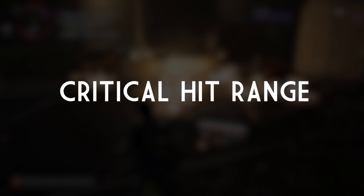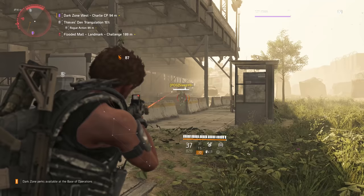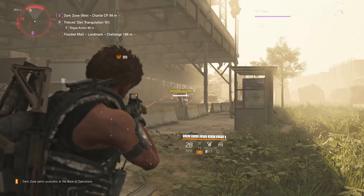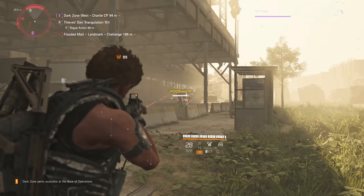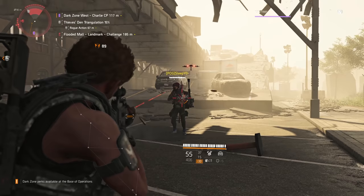First up, I want to talk about critical hit range on weapons — not critical hit chance, not critical hit damage, but critical hit range. In The Division 2, all weapons now have a certain range from targets where they can crit. It differs per weapon class and even per weapon in some cases. Most SMGs can only land critical hits from 0 to 30 meters, shotguns from 0 to 20 meters, and assault rifles only from 10 to 45 meters.